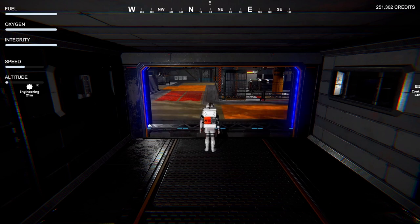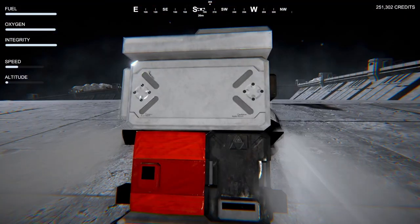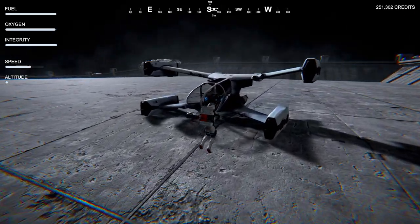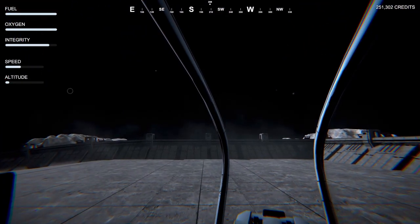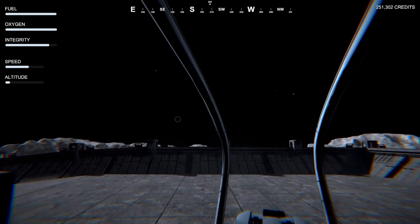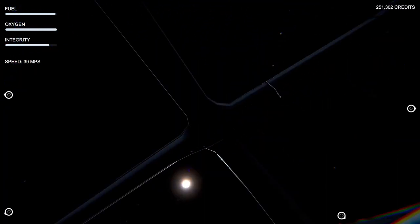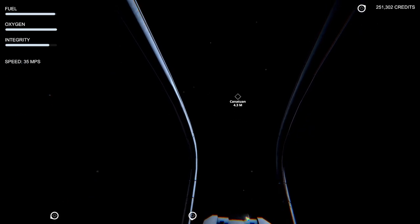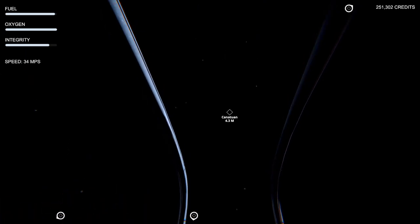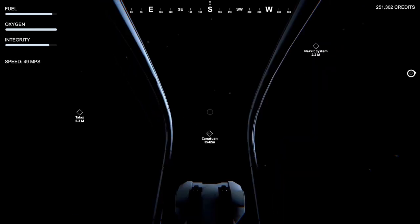I'm gonna play a little bit more and see what else there is to do. It's time to go try and find another place other than this since we clearly have everything done over here. I'll pop back out into space and see if I can see anything. We've got three points — Deneb, Canetuin, and another one I can't really see. We're gonna go to Canetuin and see what happens. I can see Nekrit's system and Talax.